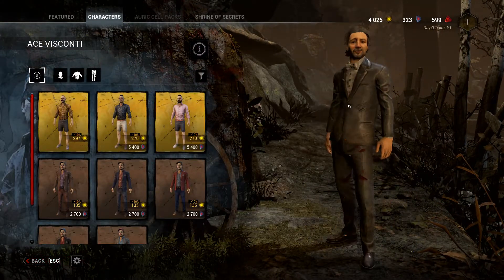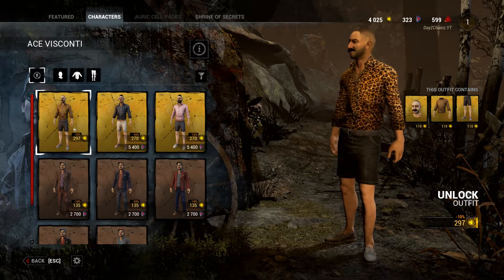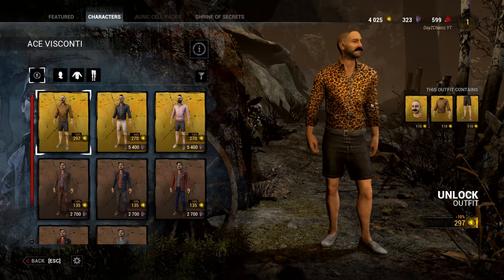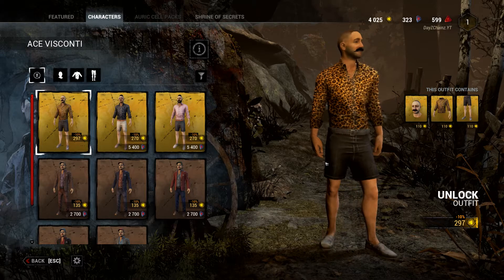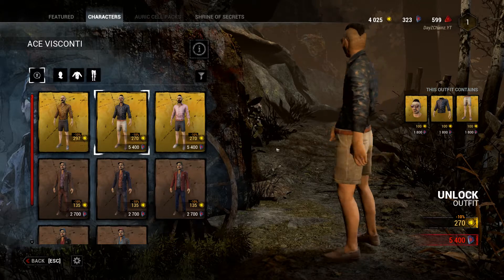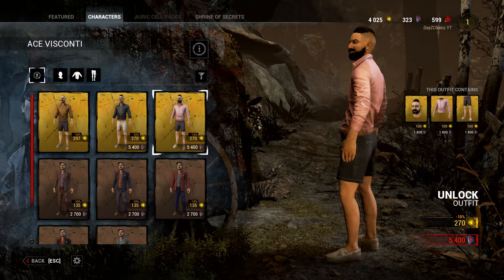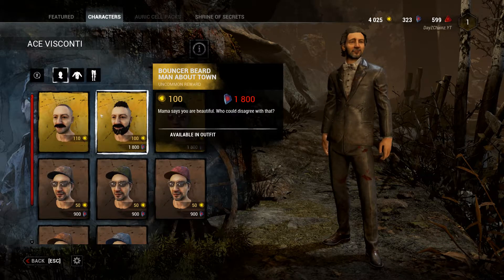Next up we got the man — Ace. I like the bold Ace, but what is this leopard skin shirt? Moving on. Hey ladies — that's better. I like the pink shirt face here, and I like the hairstyle on the beard, that's quite nice. And as always, skin variations of his normal skin.